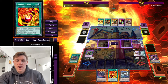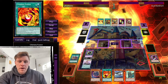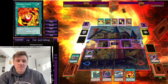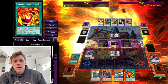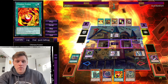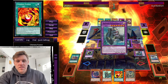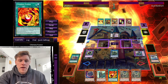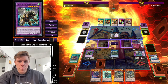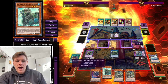Jord targets Whitebeard and puts it back to hand, then summons two tokens. If we hadn't drawn Black Eyes, we'd actually be in a bit of trouble as we wouldn't have an extender. Black Eyes adds back Bluebeard for follow-up, summons itself, and we link off into Blackbeard. Blackbeard targets itself, summons Lis and draws one — another Bluebeard — then Lis summons back the Blackbeard. We set one — Chimera Fusion — and we have a really nice board with Nibiru in hand.